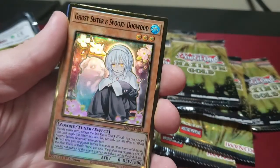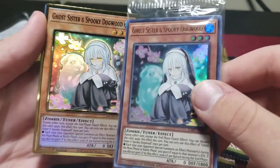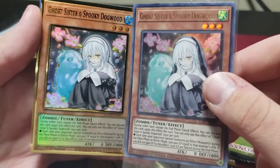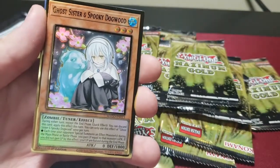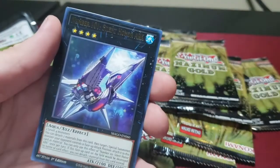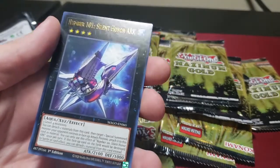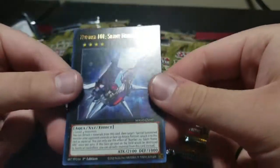Spooky Dog — you can see the difference between the two arts, one has the nun hat and one doesn't, but both have the dog which is the main point. DD Warrior Lady — looks like I do need her. Number 101 Silent Honor ARK — another good reprint. Doesn't see that much play anymore but this card was great back in the day.